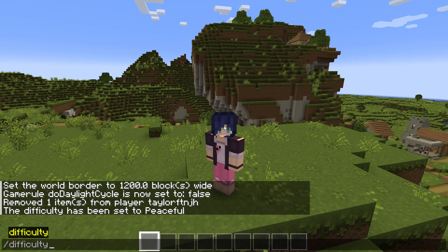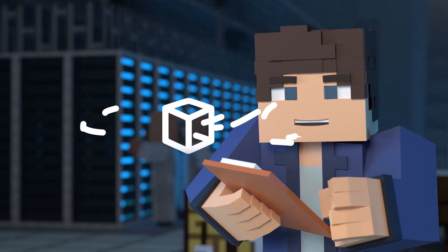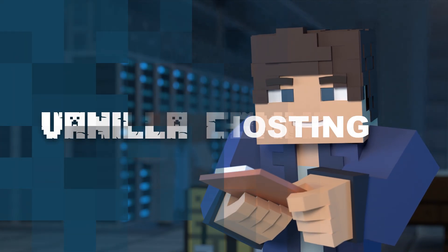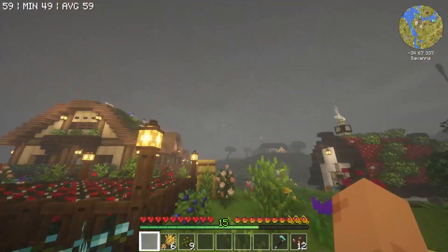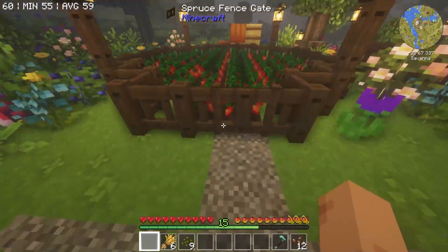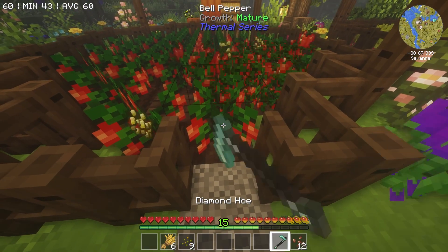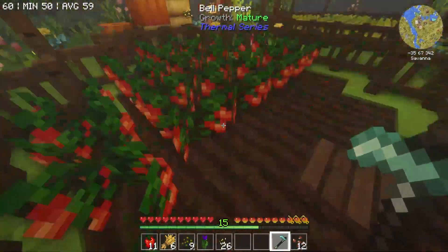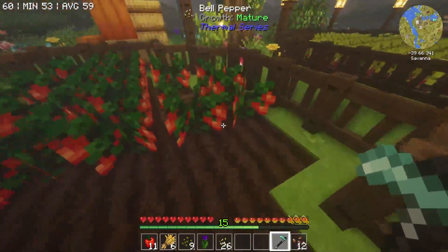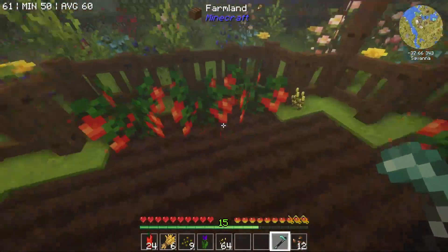What's going on gamers, today we're going over some of the most important vanilla Minecraft server commands. As a server owner, it's only a matter of time before you need to make use of commands. There are hundreds of commands available in the base game, and they can do anything from changing the time of day to completely killing every mob on the server. The commands may feel like cheating at times, but more often than not, they're essential for maintaining your server and keeping your players happy.